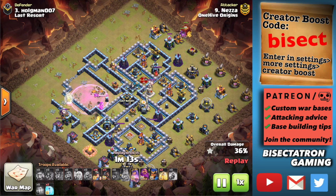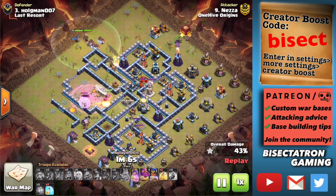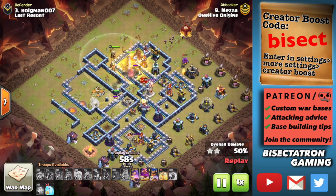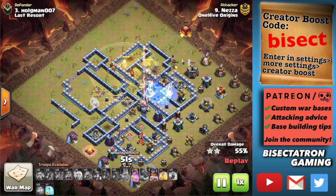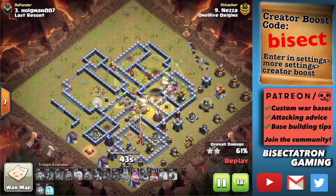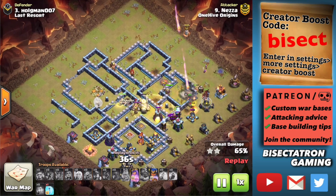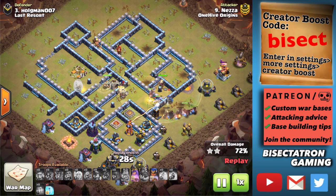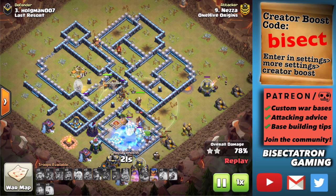Often you can get even more value taking out Expos, Scattershots, and Inferno Towers with the Queen charge — typically the Eagle won't be close to the Town Hall on a decent base. For Queen Charge Lalo and Queen Charge Hybrid, it's good to get Scattershots taken out as well. As a base builder, you should think about how to protect your Town Hall from a Queen charge and keep Scattershots away from the Town Hall, because those two are the biggest things that will stop Hybrid and Lalo.